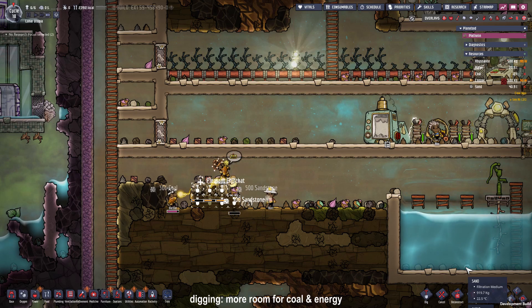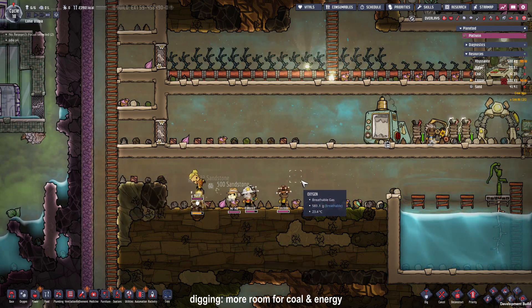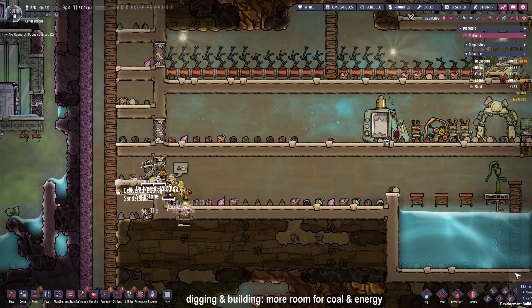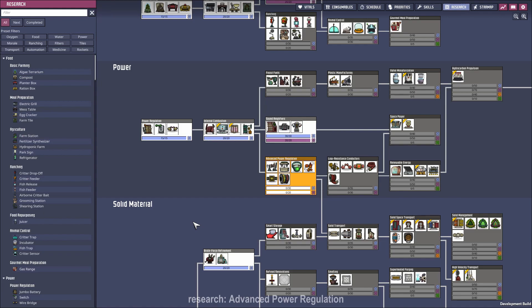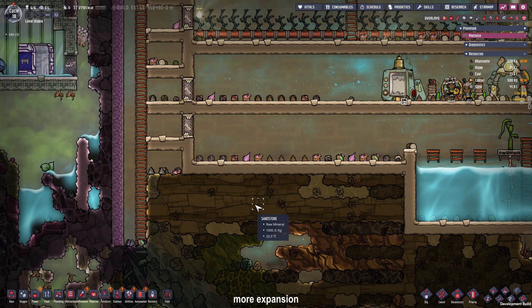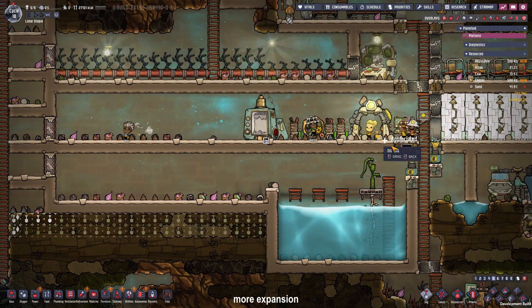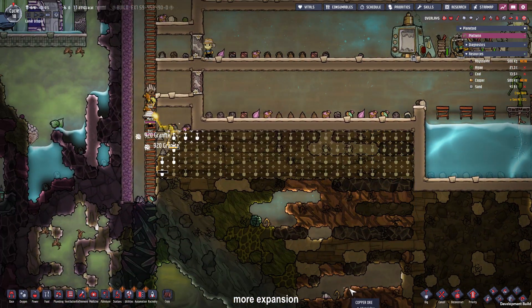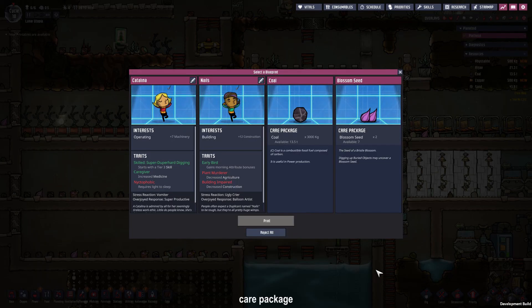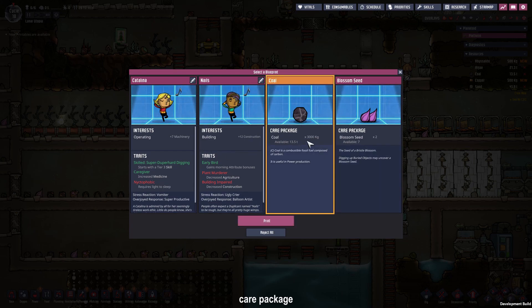I let the dupes remove more of the materials down here so I have space for the coal generator. For the next research I want the dupes to focus on the advanced power regulation so we can get the power transformer and the heavy watt wires. Before building the power generator I want to expand the base a little bit more and wait for the heavy watt wire to finish researching. We got another care package and I think this time we are going to take the coal so we can supply our coal generator for the future.